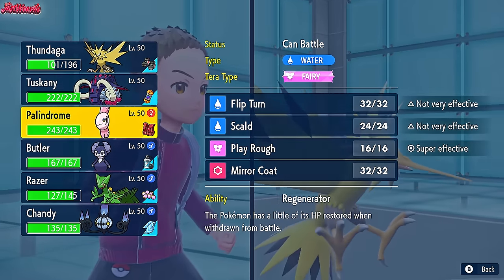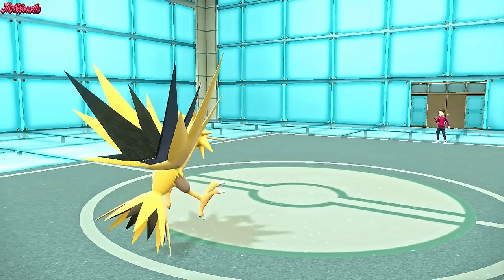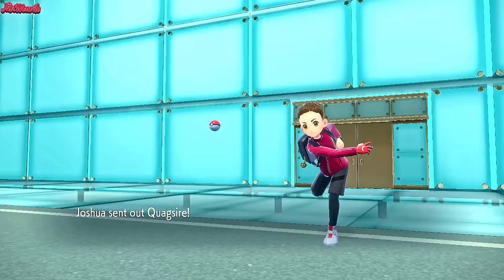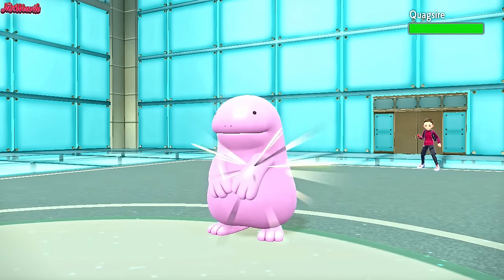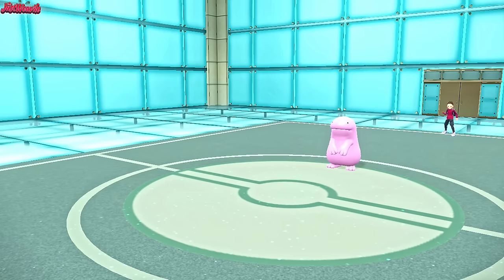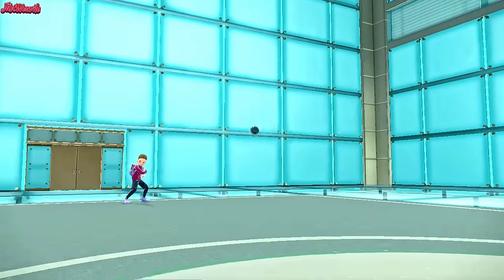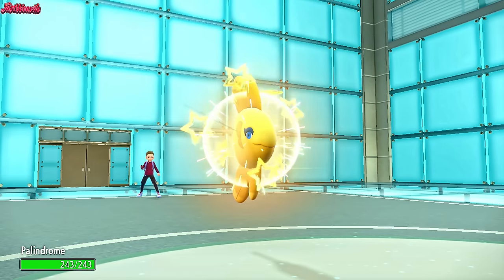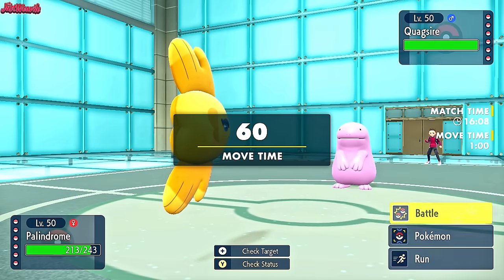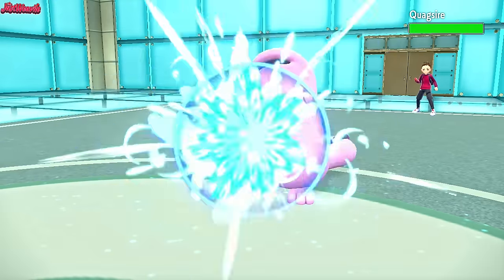I'm leaning towards switching to Alomomola. They withdraw Haxorus and go into Quagsire once again. Quagsire hard walls Zapdos pretty much, but it doesn't wall Alomomola. I'm pretty confident this Quagsire is Unaware. We go for a Flip Turn anyway — Flip Turn comes through, and they are Unaware, which is good to know.